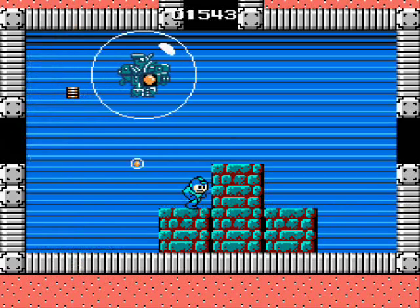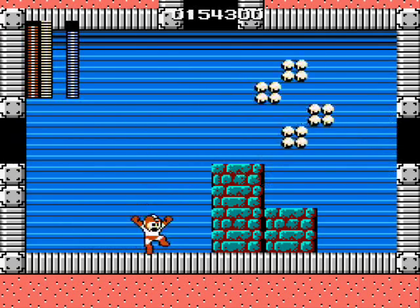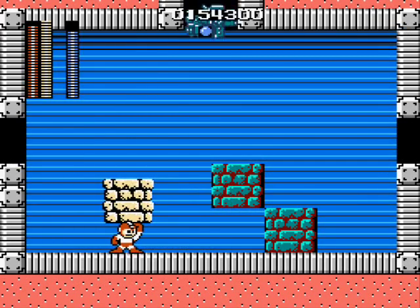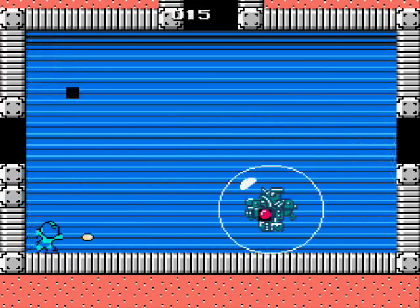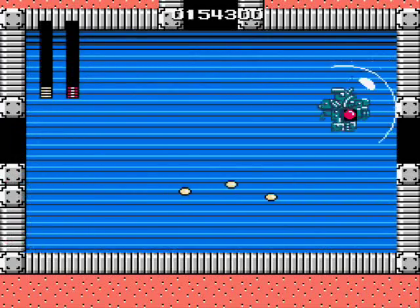And then you're on to the boss: a floating engine inside a large bubble that fires smaller bubbles at you. Pick up the blocks using the power arm and throw them at it whenever it's in front of you and charging. After you run out of blocks, just use the regular arm cannon. Should be fine, but watch out — they pick up speed toward the end.